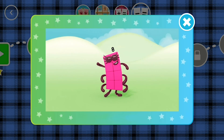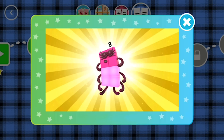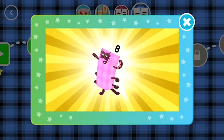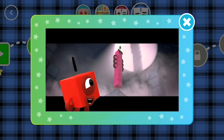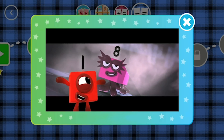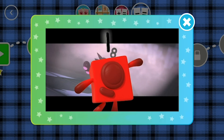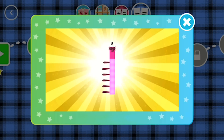I'm eight, but you can call me Octoblock. 1, 2, 3, 4, 5, 6, 7, 8. He can stand really tall. He can climb up the wall. He is Octoblock. Octoblock, climb! 1, 2, 3, 4, 5, 6, 7, 8, climb. A new level has unlocked.